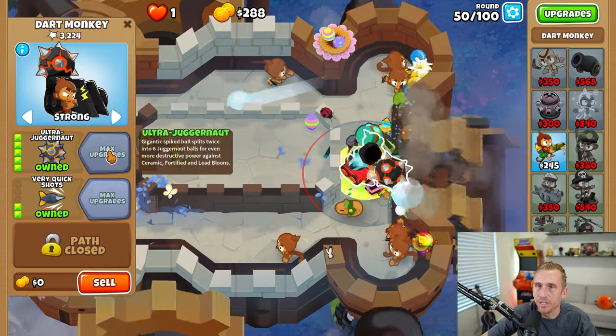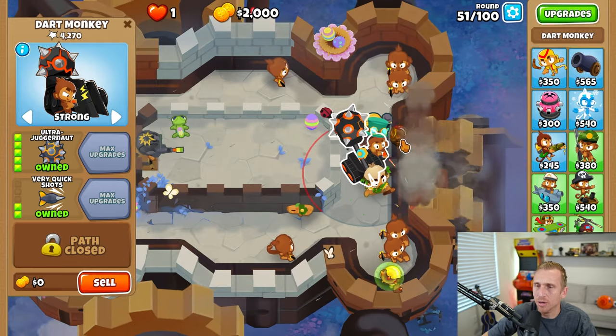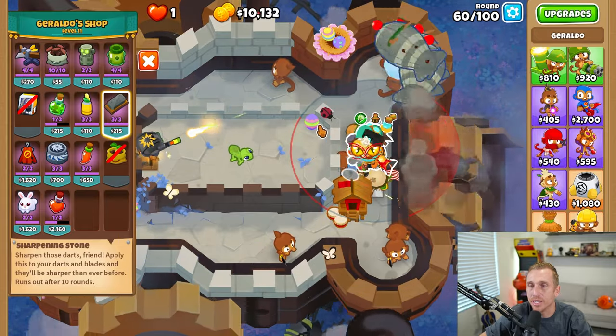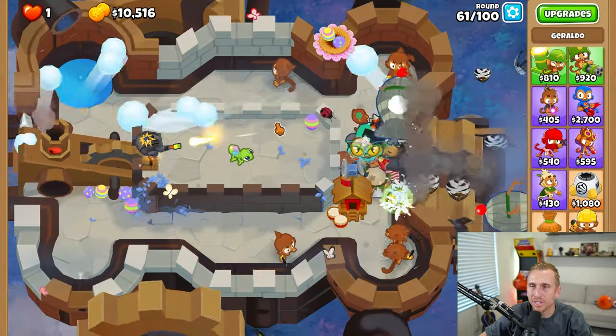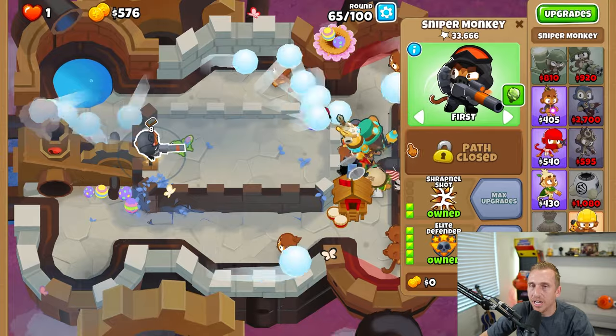Ultra Juggernaut — there we go, that's pretty cool. Oh wow, that thing disintegrated. Do I regret going Ultra Juggernaut before the Elite Defender? Yes, one million percent. That thing is so overpowered — I've had to use like 12 of them, but it gets the job done. And there's our Elite Defender. Finally.